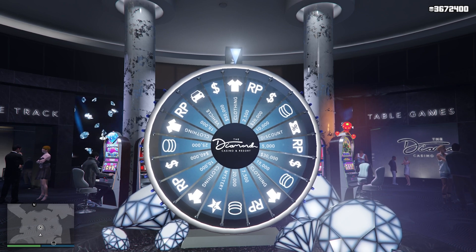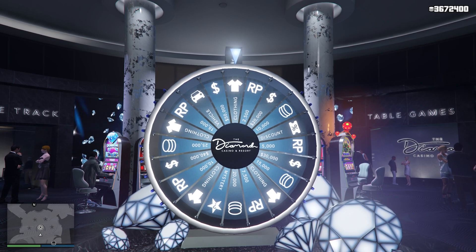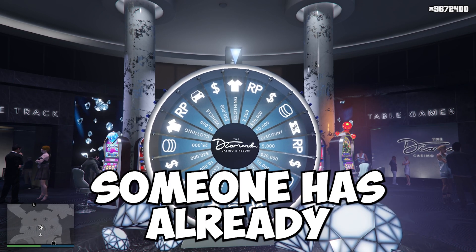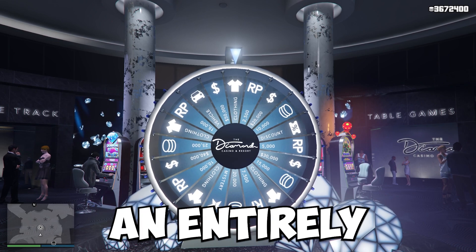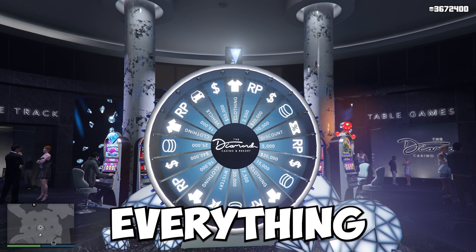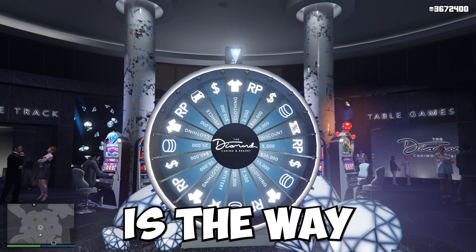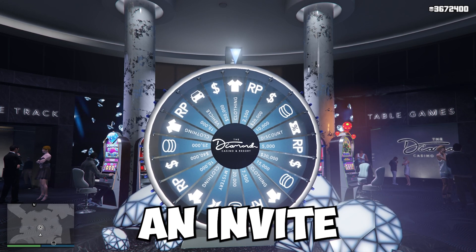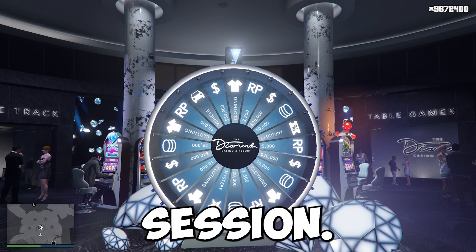In order for this method to work, you need to be at this exact wheel position, which will always be the case in an invite only session. But in a public session there's a chance someone's already spun the wheel, so it could be an entirely different order and would mess everything up. The second reason is that the way the game saves is a bit different, so that's why we need an invite only rather than a public session.